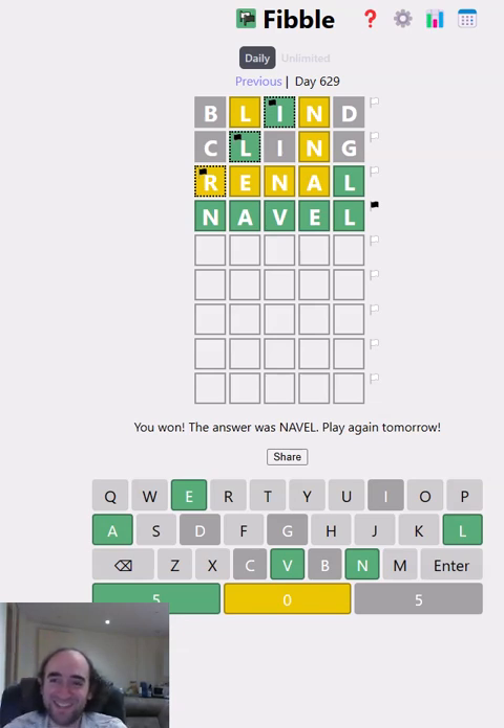I just was not expecting to get all yellows and greens and no greys. Anyway, that is the Fibble puzzle. Let me know how you did. Thank you for watching and bye for now.